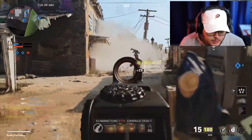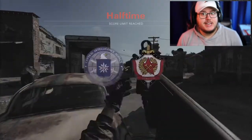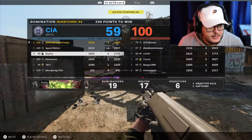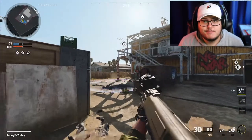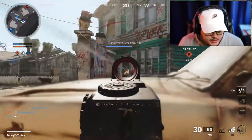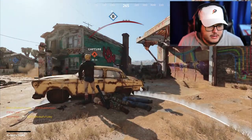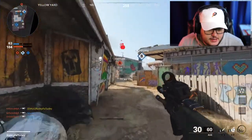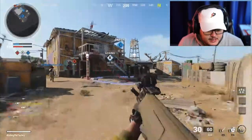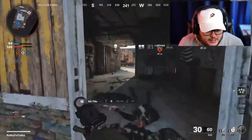My score per minute is super low, which is nice right now because I can just destroy people. The only downside is when I have to get back to headshots, my score per minute is going to be really high — but it is what it is. I'm on top of the leaderboard even though I joined late. From what I'm hearing on Twitter, the AUG is actually better than the M16, though I honestly suck with both guns.